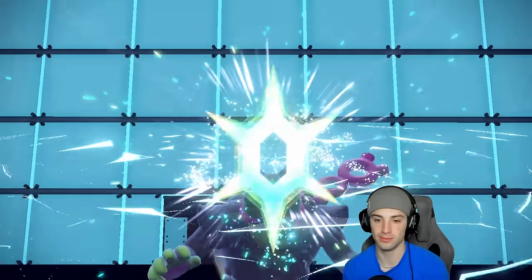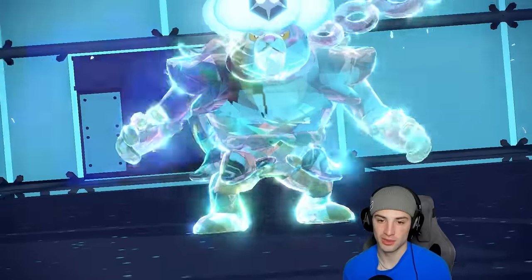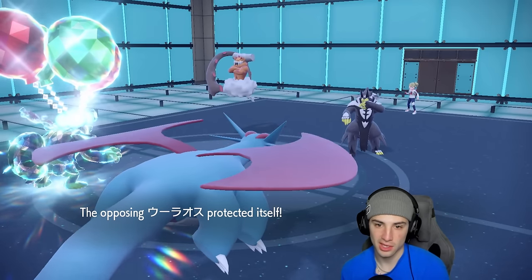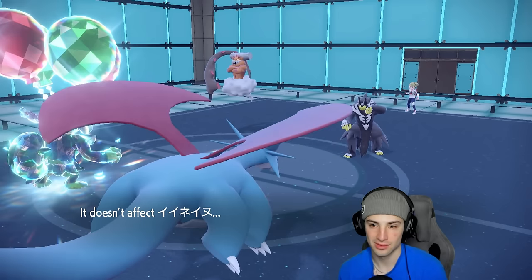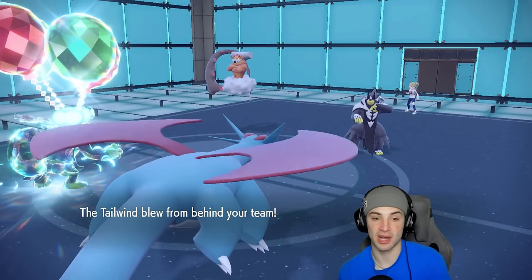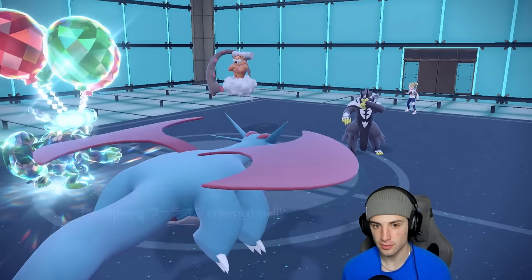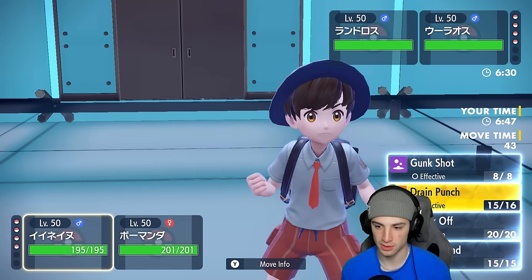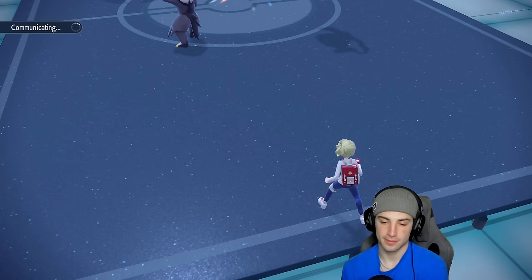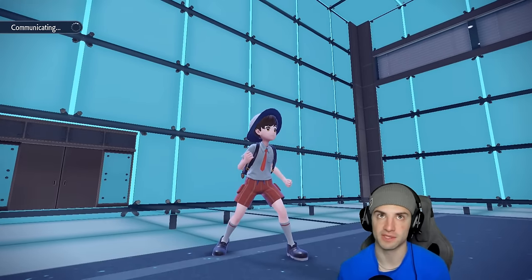They detect with Urshifu and Landorus uses Earth Power — that's fine. We basically win this turn because Tailwind is up. I would've loved Bulk Up this turn but it's okay. I want to Knock Off whatever item Landorus has — probably Life Orb — and go for Air Slash in the other slot. We can Drain Punch next turn. If it's Life Orb with Sheer Force, that's too much power — better to remove it now.